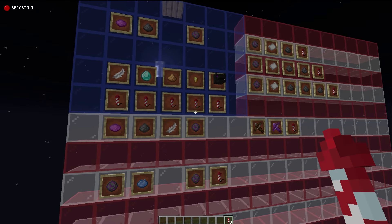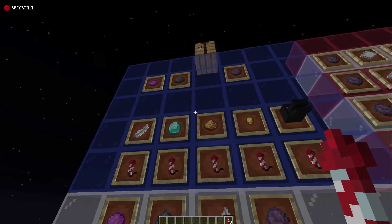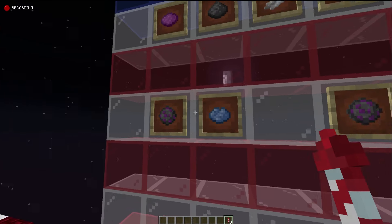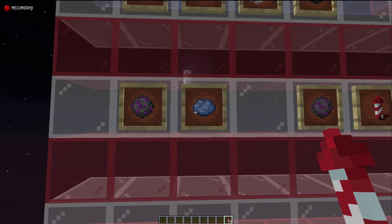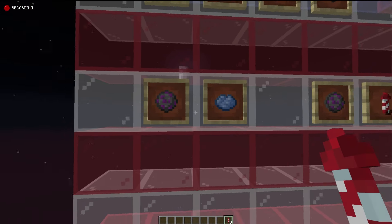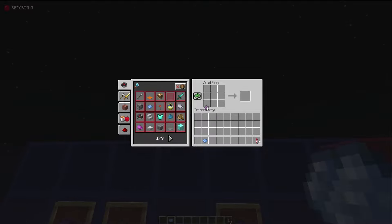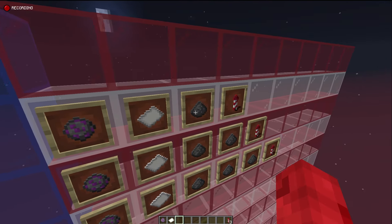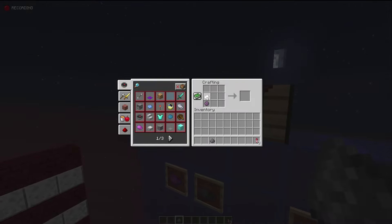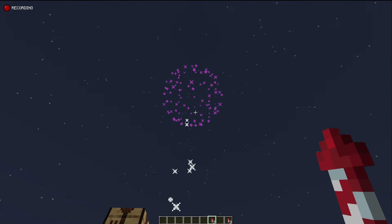On top of having a regular color, we can add a secondary fade color to our firework star — it can be any color you want. If we take our magenta ball and place a light blue on top of it, we get a small magenta ball that fades to light blue. Then we add our paper and extra gunpowder and the fade will look just like that.